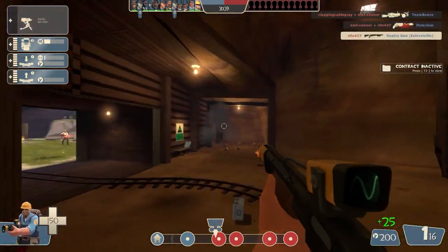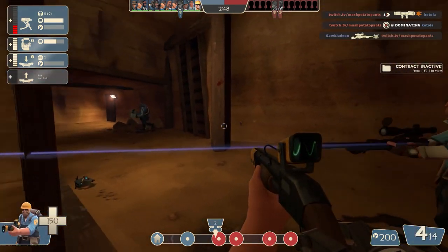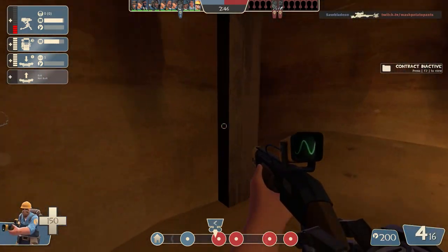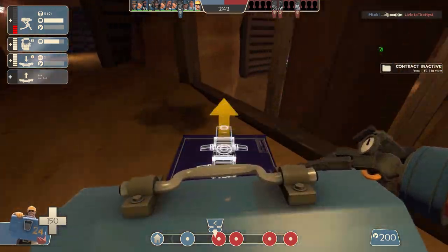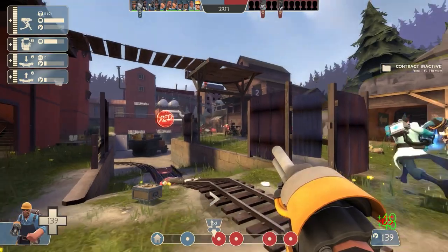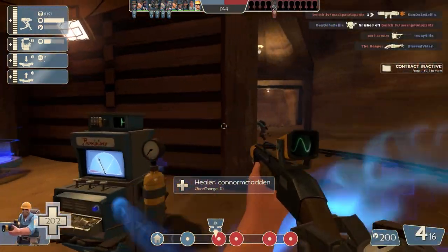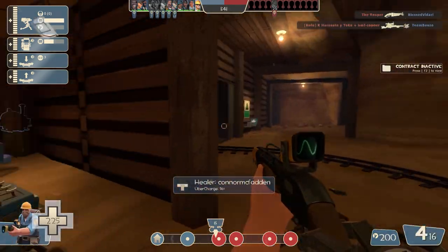And just all of your stuff just gets blown up constantly. It's a problem with using the Rescue Ranger — not only do you have the challenge of actually hitting the target, I feel like I'm not even doing a whole lot of damage. I'm trying to help out the team there, just launching some balls. I just never really know when to use the short circuit besides just spamming the energy ball.